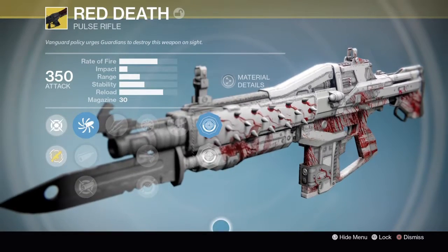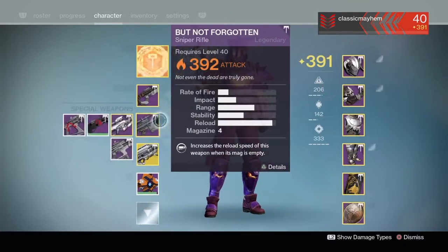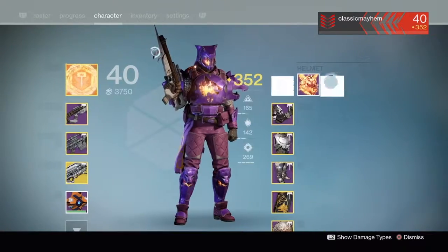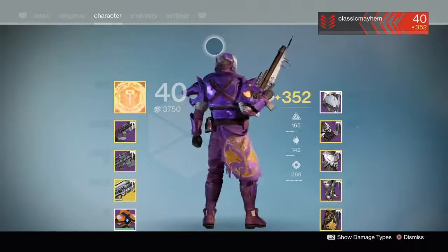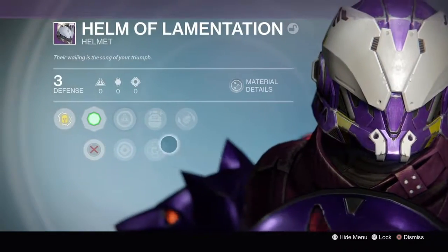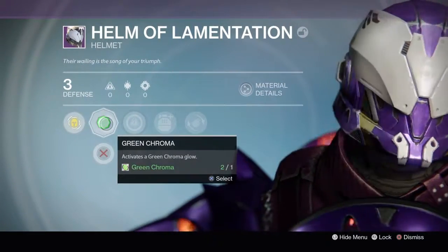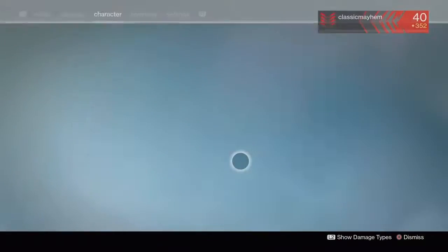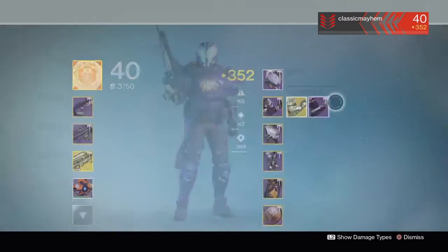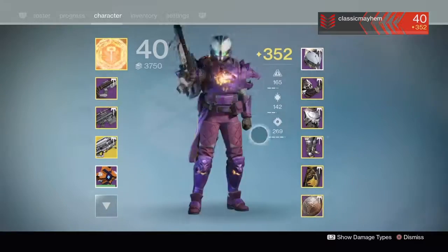We're going to go on with the next clip, and the next clip you guys are going to see is me just showing you around what I received — the helmet, how it looks, as well as the arms with the chromas that I put on it. I decided to go green because it looked good with the purple, but then I decided to change my shader to the red that you guys are going to see.